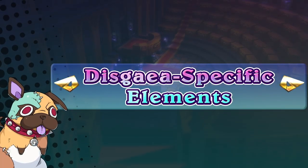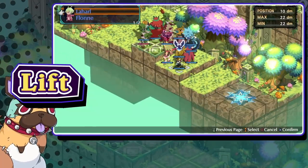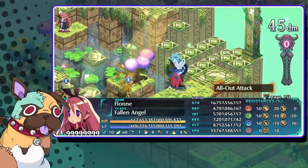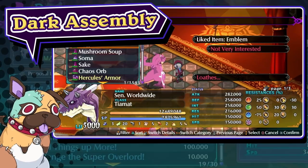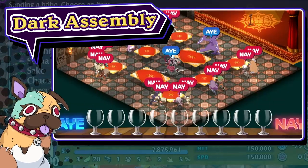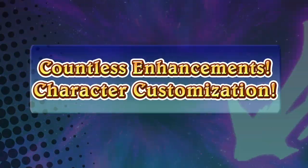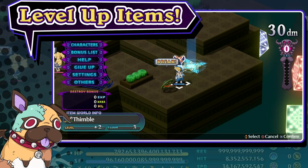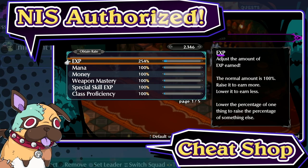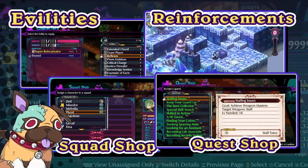Next, we're going to review some elements specific to the Disgaea series. Use lift to pick up your allies and throw to toss them. There's also the dark assembly, where hopes and dreams can become reality. Of course, bribing the members doesn't hurt, but if your bill still gets rejected, then pass it by force. Characters aren't the only thing you can enhance — items too can be strengthened by entering the item worlds inside them. Then there's the developer-authorized cheat shop, and don't forget evilities, reinforcements, or the squad and quest shops either.